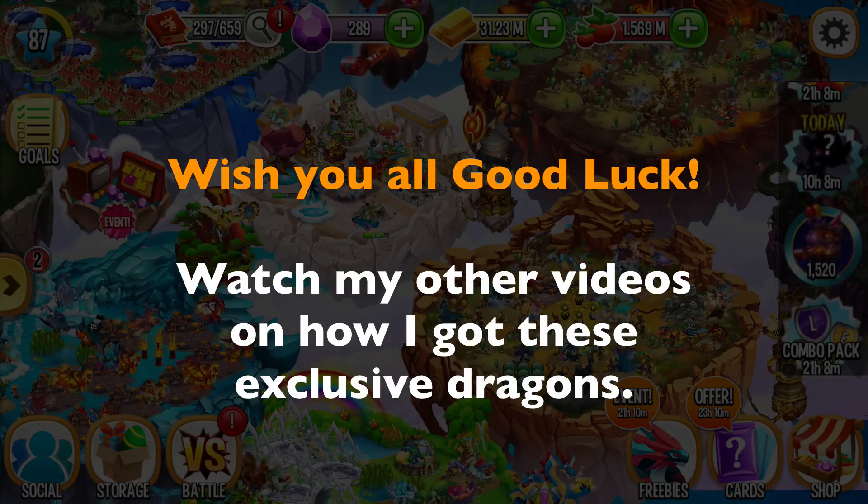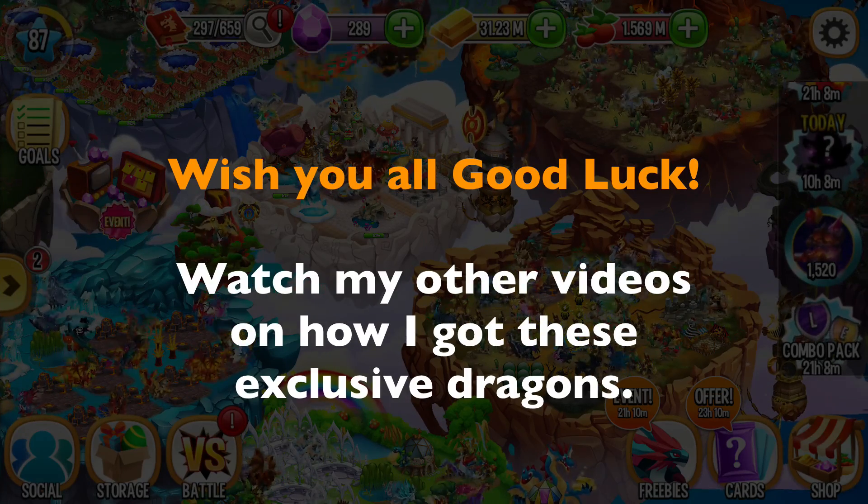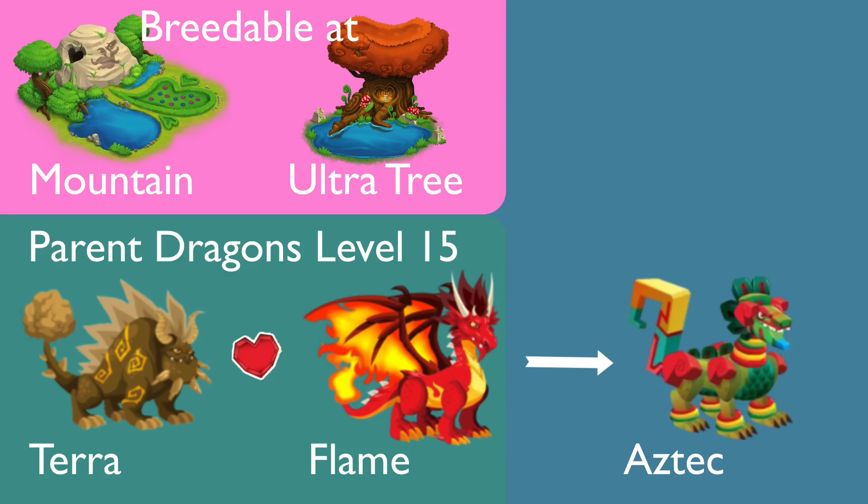Now let me show you how to get each dragon one by one. Aztec dragon: you just breed terra dragon with plain dragon, parent level 15. You can breed it at mountain or ultra tree and you will have some chance to get Aztec dragon.